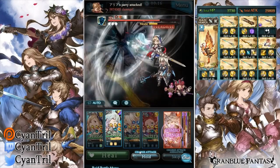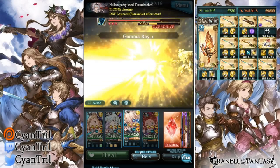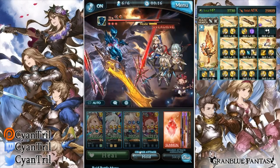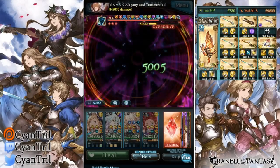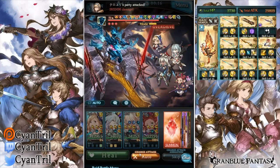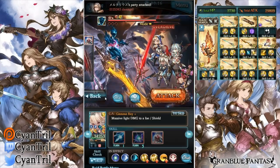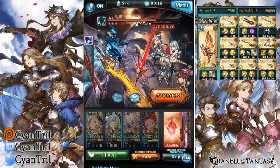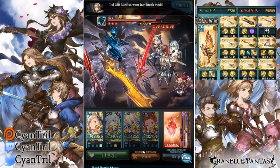I could have waited a little bit longer — I didn't really feel a need to use Fun Fun there. Generally you want to use it later in the fight, because Fun Fun's skill four is a way to get through the paradise lost trigger at 10%. So it's best to hold it out as long as you possibly can.